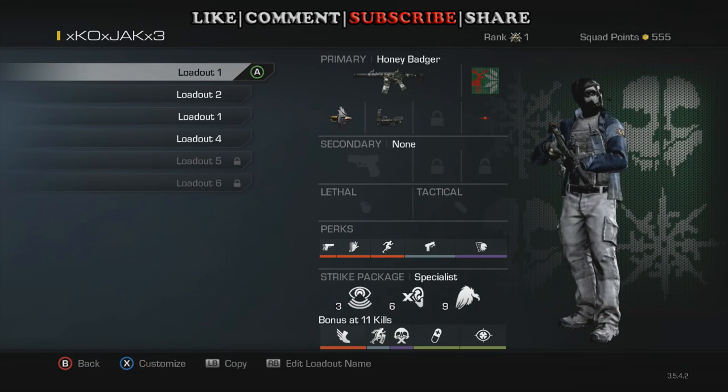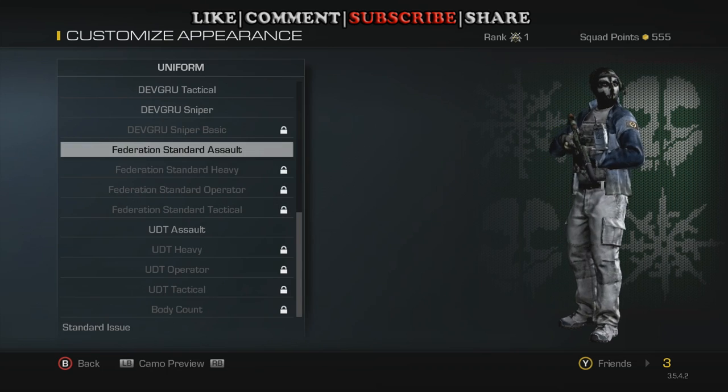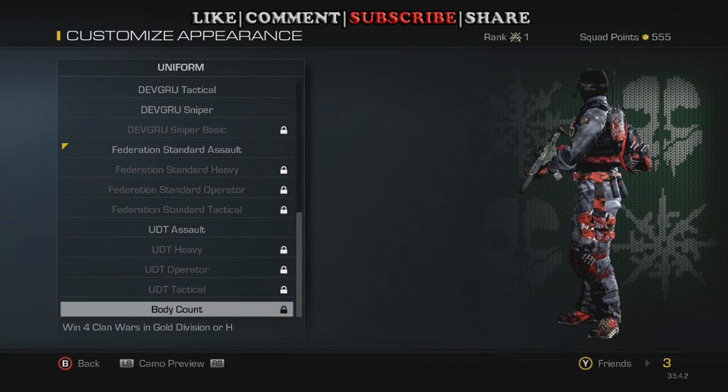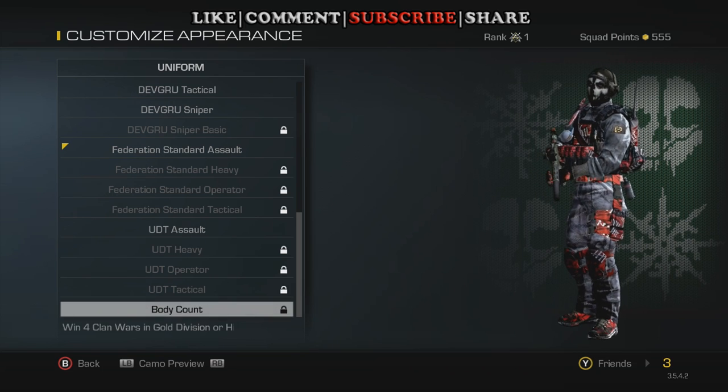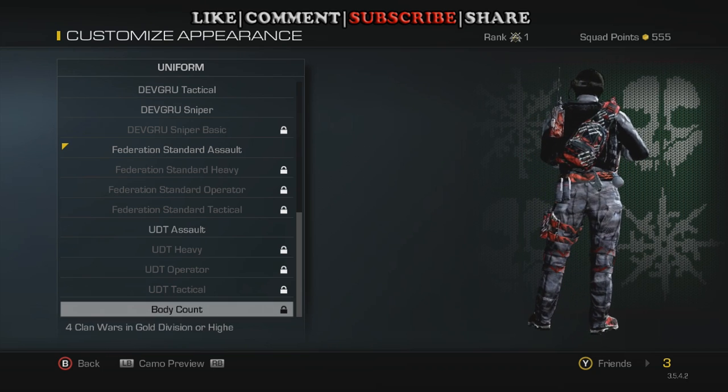If we head over to customization again and go down to uniform, all the way at the bottom you have the Body Count that so many people want to know how to get. It says it right there — win four clan wars in Gold Division or higher, and this is what you end up winning.